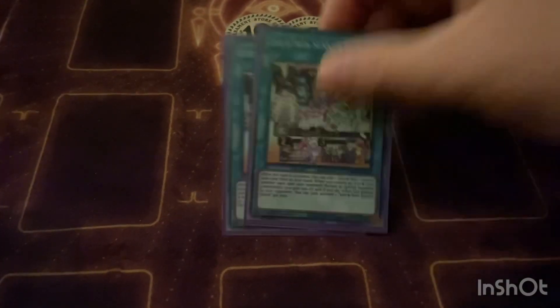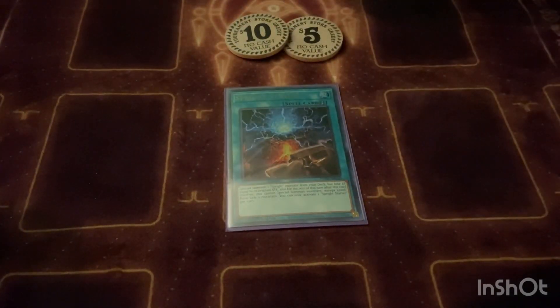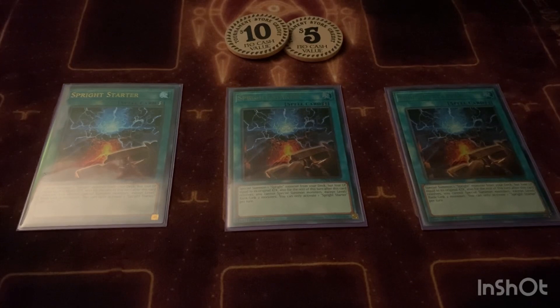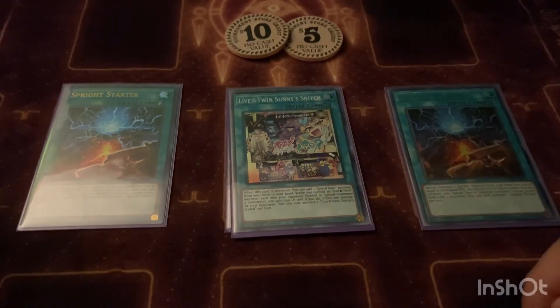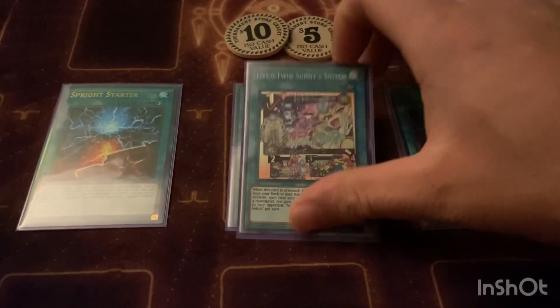That's it for the Live Twin spells. Now the Sprite cards — Sprite Starter. What this card does is let you special summon a Sprite card from the deck and you burn for whatever the attack power of that special summoned monster is — so like if it's Red you burn for 1200. Also I forgot to mention Sunny Snitch also has a burn effect: any time your opponent special summons or normal summons you gain 200, they burn for 200. Never forget that — very important.